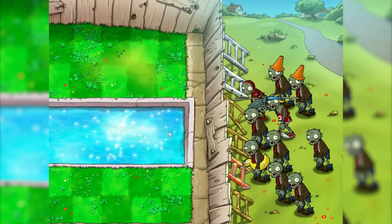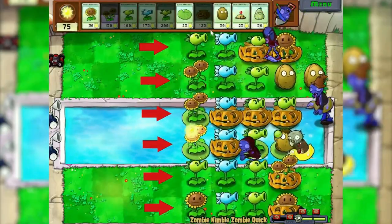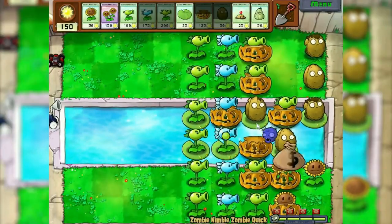Minigame zombie nimble zombie quick — for an hour I tried to pass it, because not only are zombies fast, but let me remind you that we can only put on the last 5 cells. Therefore it was necessary to react instantly, especially with dolphins. It's good that we still managed to pass it.